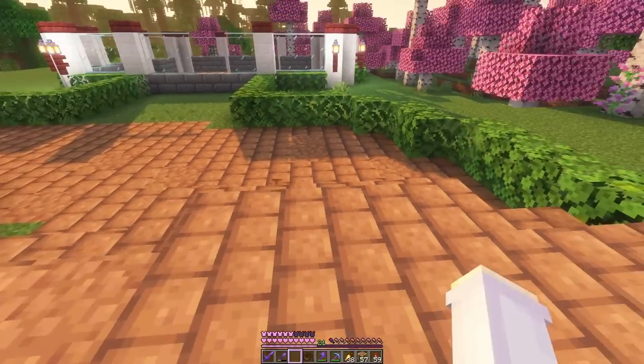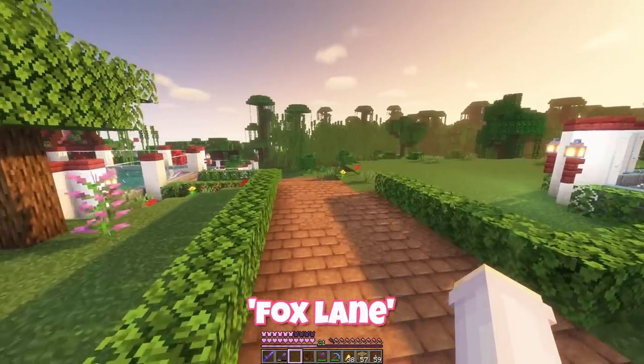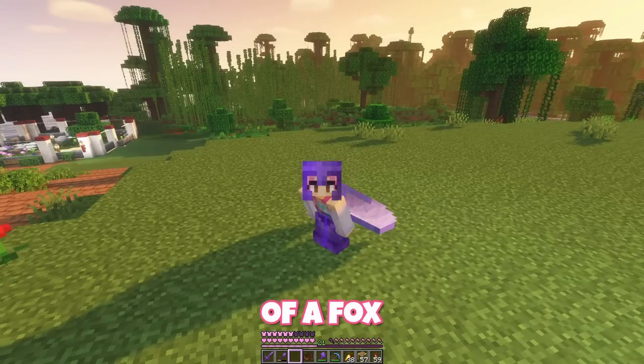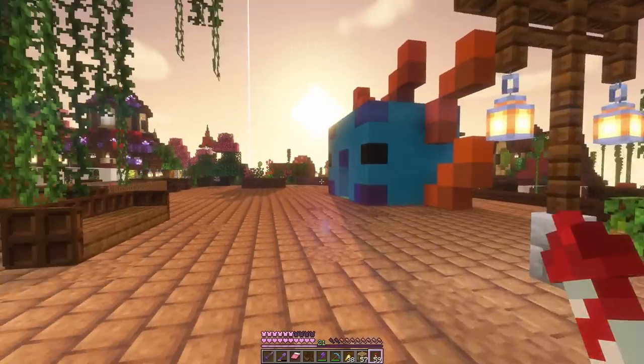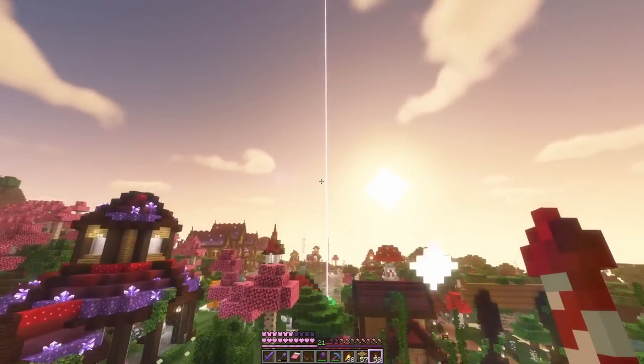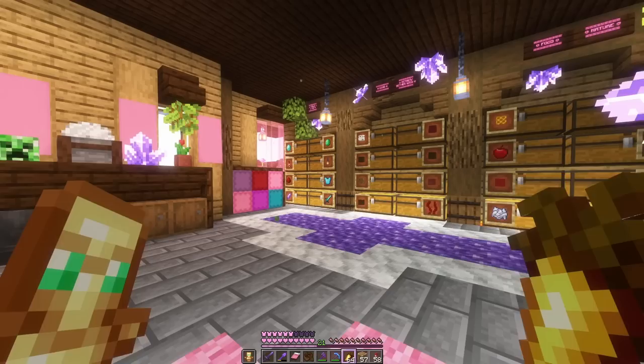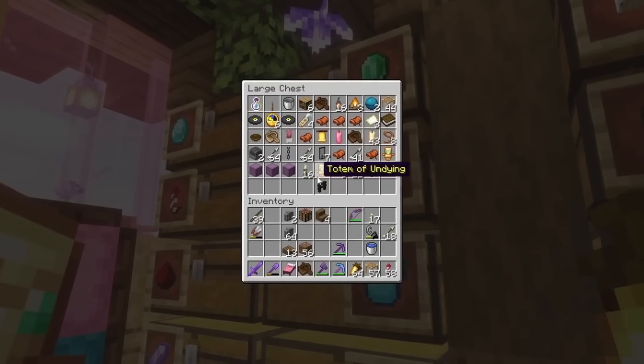I was thinking we could have a sign and call this Fox Lane and have the arctic foxes here - oh, and maybe a statue of a fox. I like that idea. But I think I want a little break from this, so we should actually go find the foxes, which is going to be a bit of a mission. We'll bring with us a totem just in case and then some leads.